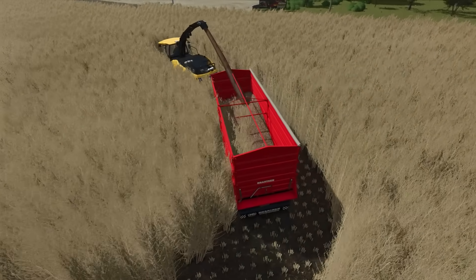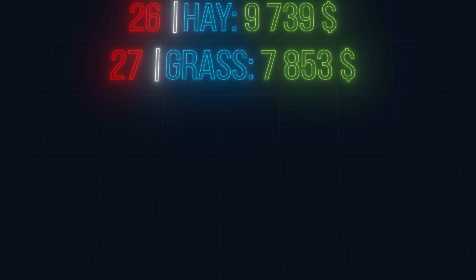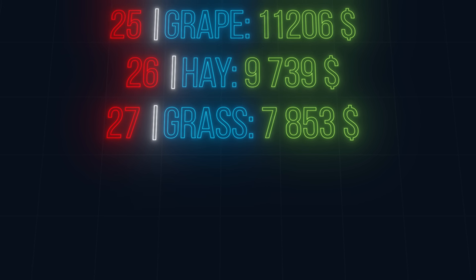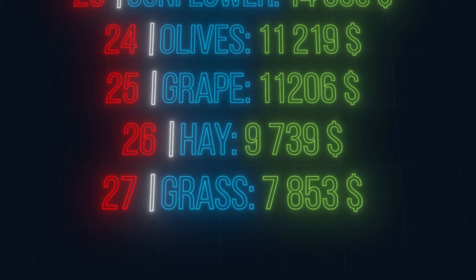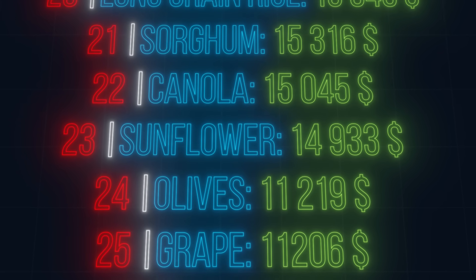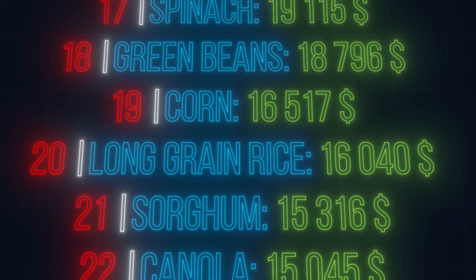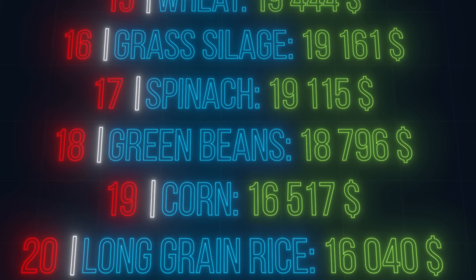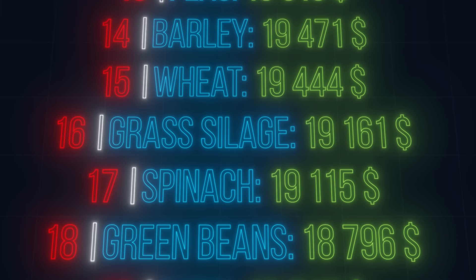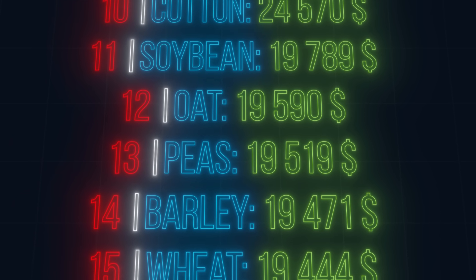Now let's move on to the most important part: profit per hectare. At the bottom of the table we have grass — if you're looking to make money, I wouldn't recommend selling it directly or as hay. Instead, it's much better to use it for feeding animals, a topic we'll cover in the next episode. As for crops with high equipment costs, neither olives nor grapes are known for their profitability.